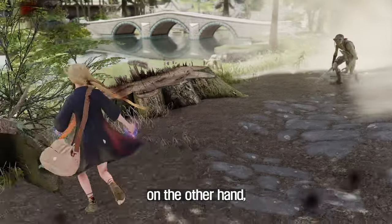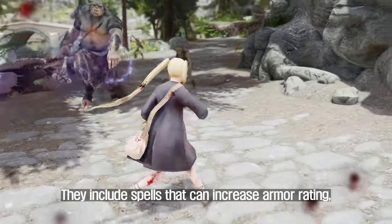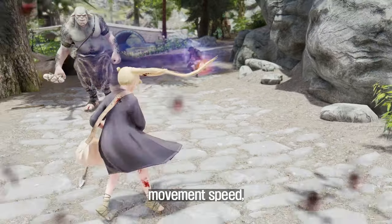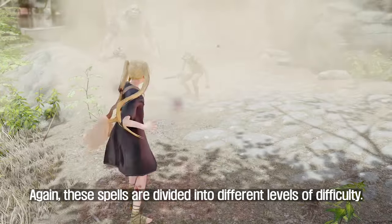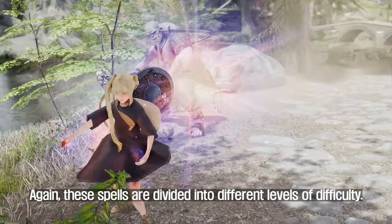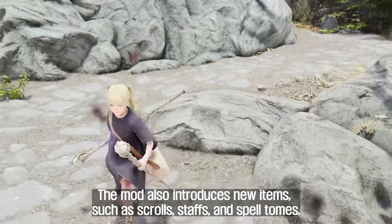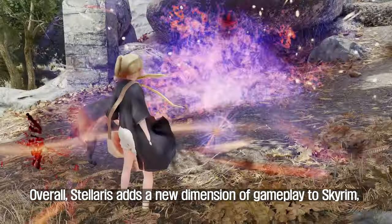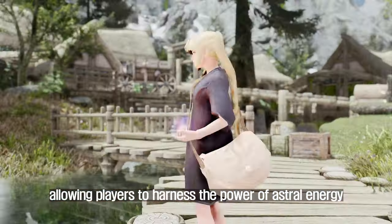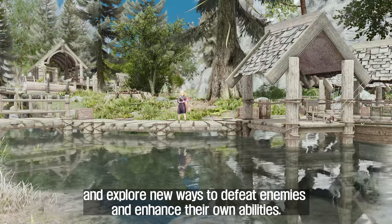The alteration spells, on the other hand, focus on enhancing the player's physical abilities and defenses. They include spells that can increase armor rating, movement speed, magic resistance, and the chance to absorb spells, also divided into different levels of difficulty. The mod also introduces new items such as scrolls, staffs, and spell tomes, which can be purchased from Nellikar in the Frozen Hearth Inn. Overall, Stellaris adds a new dimension of gameplay to Skyrim, allowing players to harness the power of astral energy and explore new ways to defeat enemies and enhance their own abilities.